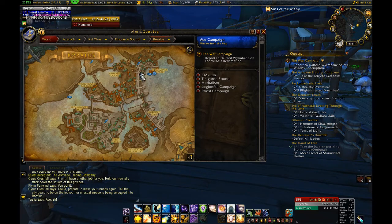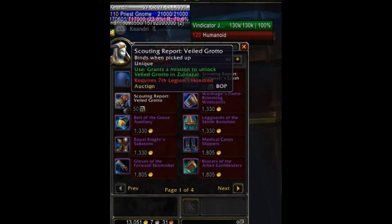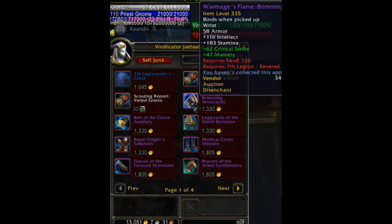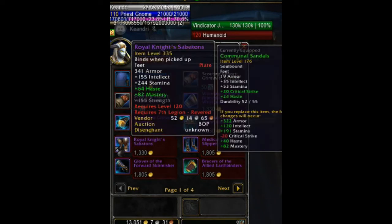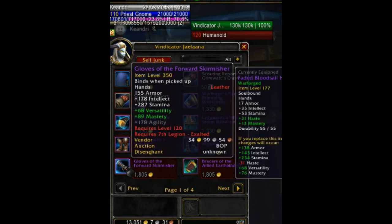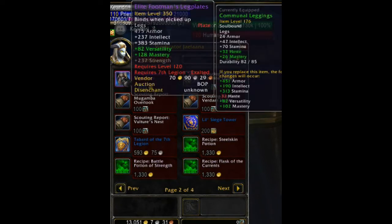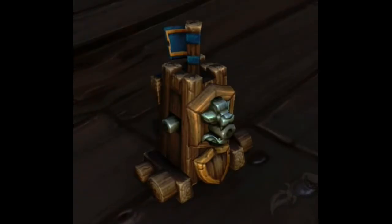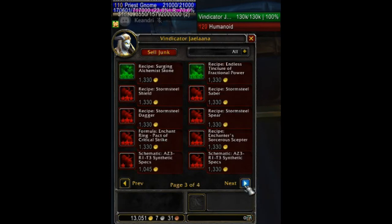Finally we have the Alliance war campaign faction, which is the Seventh Legion. Quartermaster Vindicator Jaylana is on the dock next to the Wind's Redemption, located in Beryl's Harbor. At honored you get the cloak, engineer goggles recipe, and scouting reports to advance your war campaign. At revered you get cloth wrist, leather waist, mail legs, plate feet, the pet Lil' Siege Tower, and multiple crafting recipes. At exalted you get cloth feet, leather hands, mail wrist, plate legs, and the faction tabard.